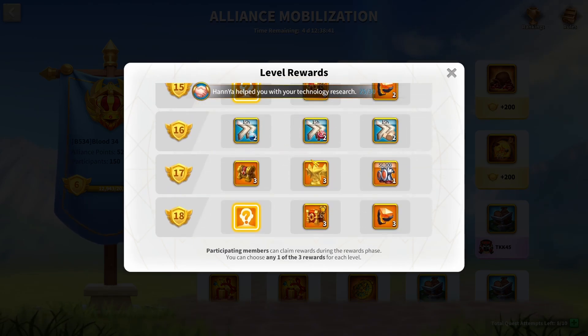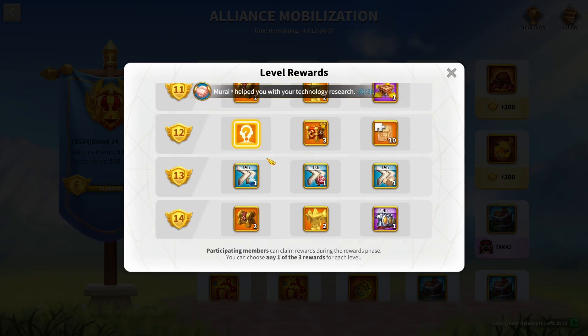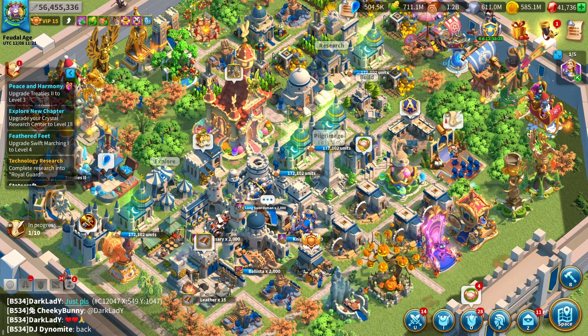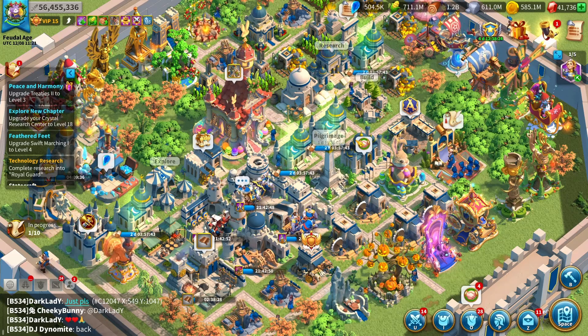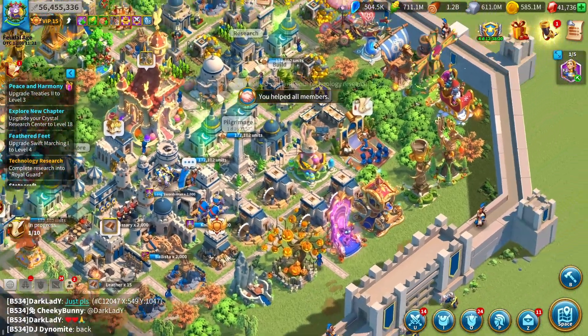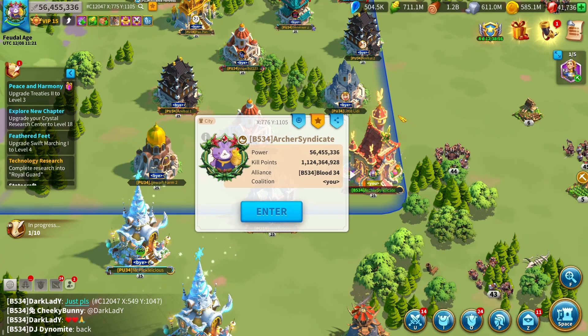Let me know in the comments down below if I missed anything — any form of getting gems that you find is high value as a lower-spender free-to-play. And if you enjoyed the video or you used the exact method I mentioned, let me know in the comments, because I'm also interested to see if any of the methods I mentioned are really used by the community. I read them all, I heart them, and I respond to every single one. Thank you for watching, and I hope to see you in the next one.